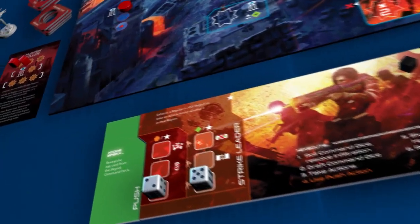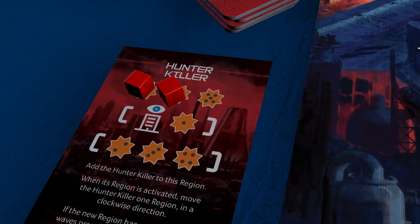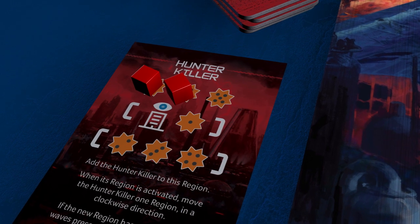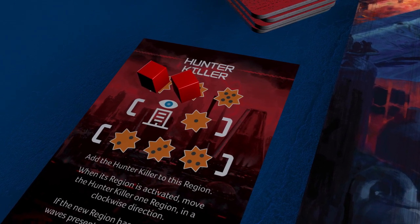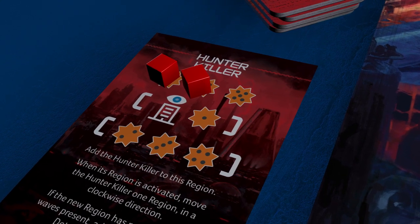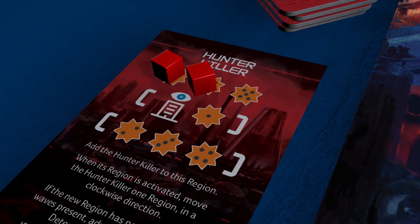It is the strike leader's turn. She decides that destroying the hunter-killer is a priority. It is already damaged but needs four more hits to bring it down. Alternatively, if a troop can make it to an elevated position, they can get a clearer shot, destroying the hunter-killer more easily. However, it still requires one more shot to make this possible.